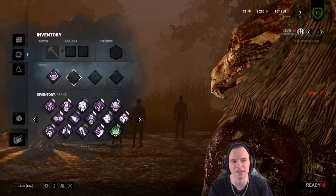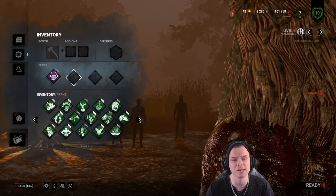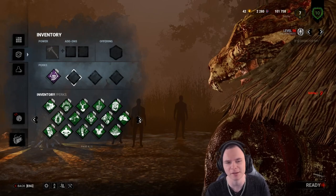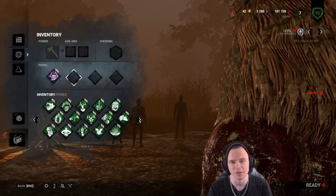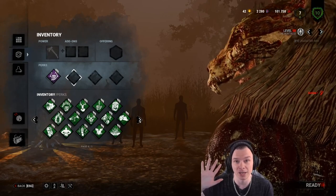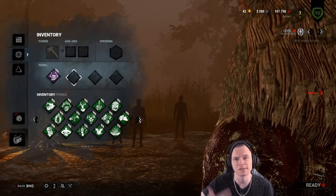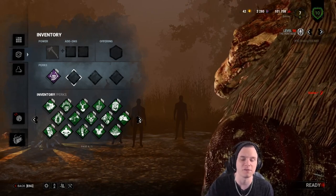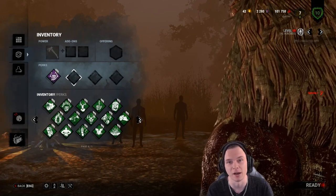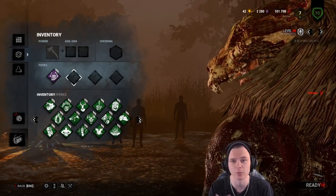Looking at what builds work really well on a Huntress: situational awareness is god-tier on her. My five favorite killer perks in the current state of the game — from favorite to least favorite — are Pop Goes the Weasel, Discordance, Thrilling Tremor, Infectious Fright, and Surge. You can already tell three or four of those are perks I use very commonly. Surge would apply if it's an M1 killer with no form of pressure, but unfortunately Surge does not work off the throwing axe.